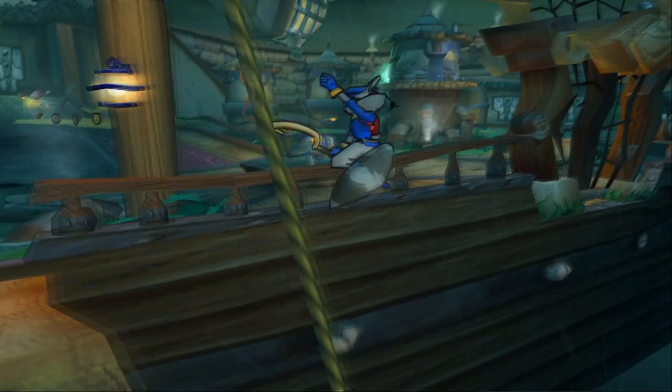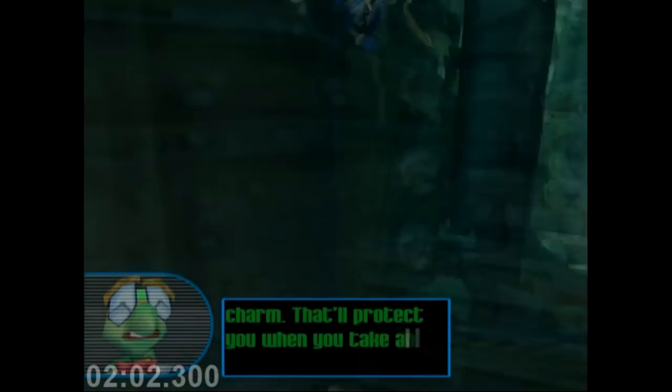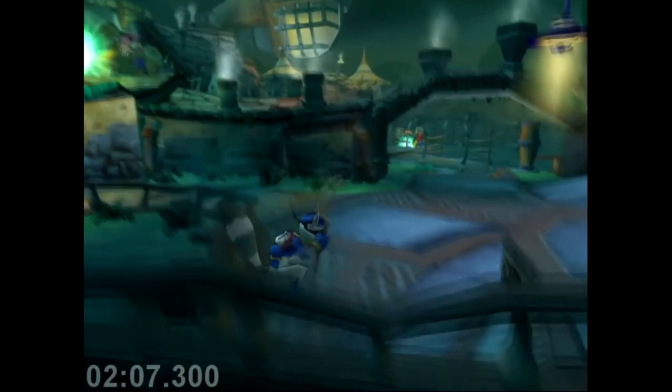Despite no one really knowing how to trigger this in real time, the tool-assisted speedrun of Sly makes great use of it, so you should check that out if you want to see it done effortlessly and usefully. Next, let's take a look at a glitch that we don't need TAS knowledge to trigger for ourselves.